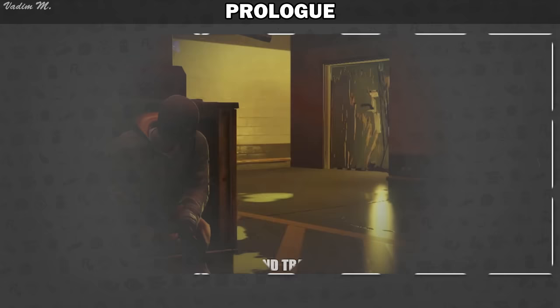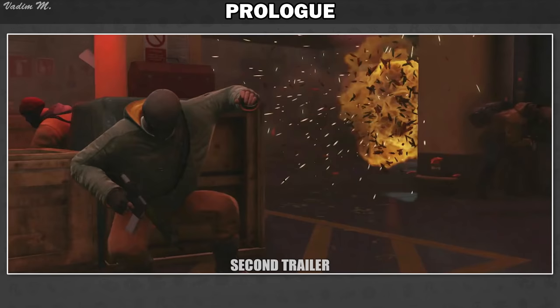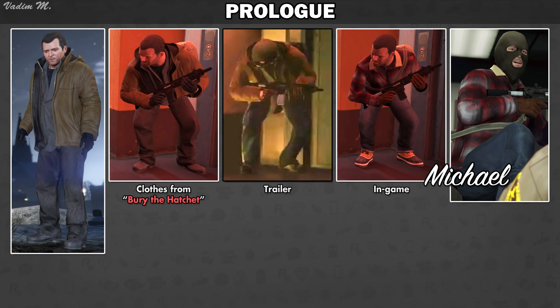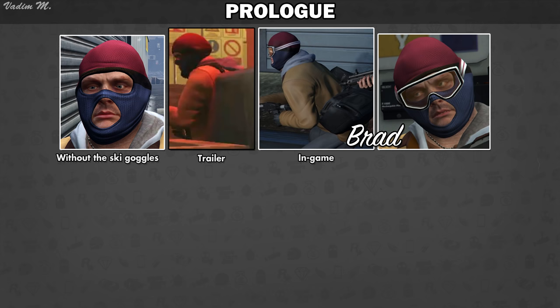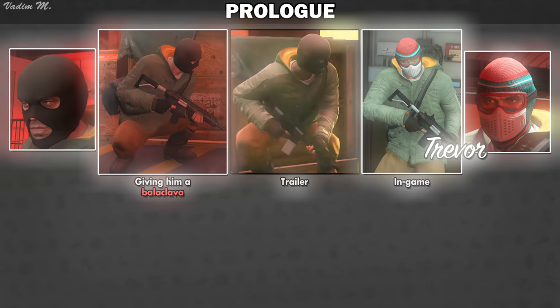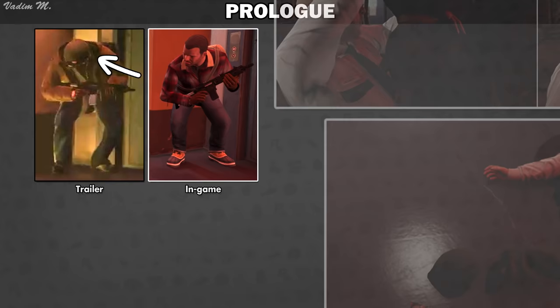By scanning the second trailer, we can spot some distinct differences in our crew's apparel. It appears that during the prologue, Michael was supposed to wear completely different apparel — just look at his boots and jacket. In my personal opinion, these clothes look very close to Michael's appearance in the famous Bury the Hatchet mission, but it's very hard to tell since the trailer is kinda blurry. Moreover, Brad didn't wear goggles and his ski mask seems to have only one color. Instead of a ski mask with goggles, Trevor wore a balaclava just like Michael. Also, did you notice that Michael is still wearing his balaclava in one scene? Could it possibly mean that the sequence with Jasper's was added much later?